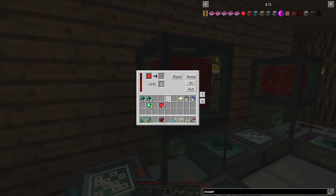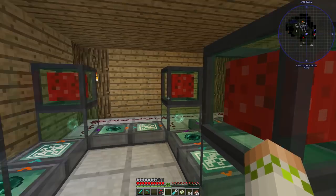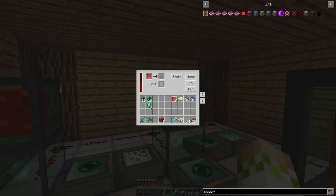Most multi-block structures are ones you build adjacent to each other. These can be adjacent and transfer side to side with correct inputs and outputs, but they will only share the internal buffer if you actually link them with cards. You can shift-click all the remaining cards through the main one and then place them into each other power cell. Now you can see it's got an internal buffer of four million and all the power is evenly dispersed — so to find how much power any one block has at a given time, take the total and divide by four.